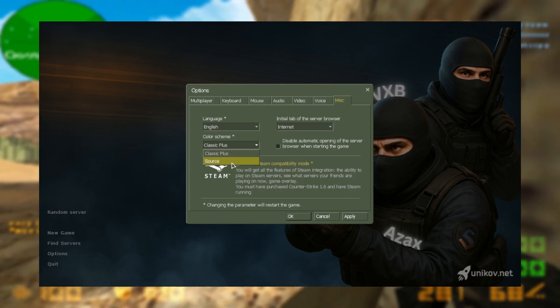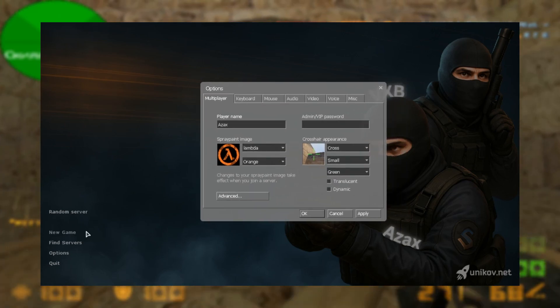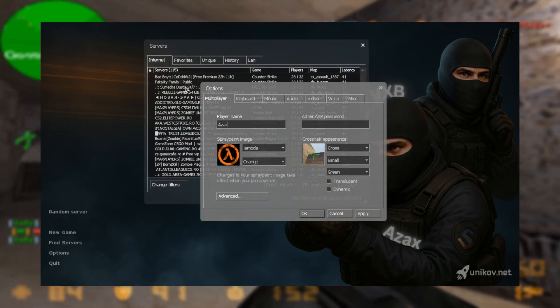Check this out — you can switch the classic CS 1.6 engine to something that looks similar to the CS:Source engine, just like this. I mean, look how smooth it is.